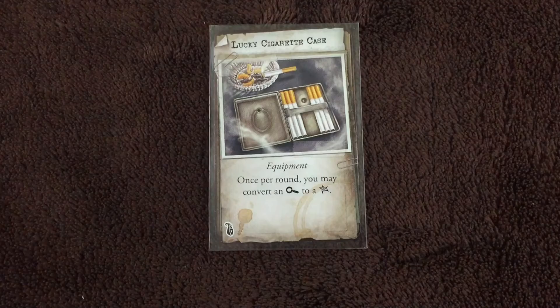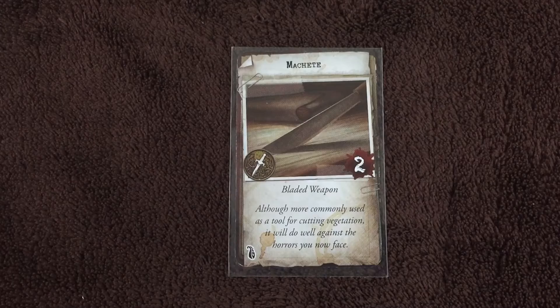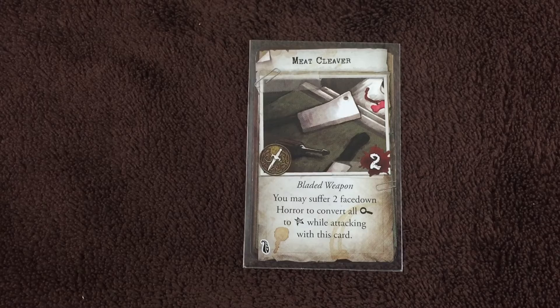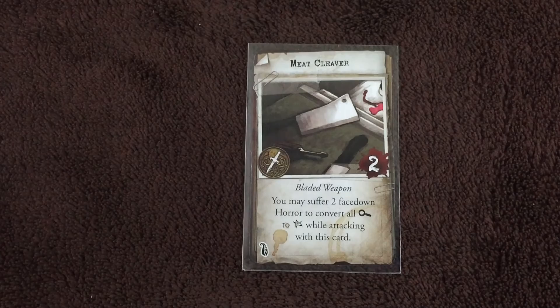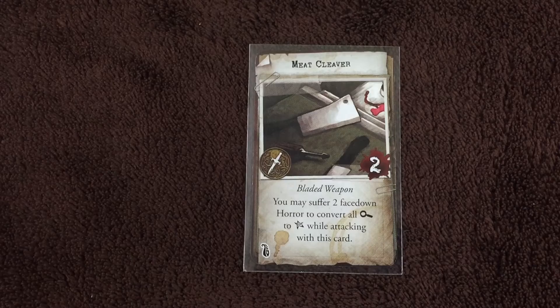Here we've got the lucky cigarette case — equipment. Once per round, you may convert an investigation symbol to a success symbol. The lucky rabbit's foot — once per round, you may reroll one die. Here's the machete — a bladed weapon with 2 base damage. The magnifying glass — roll one additional die while resolving an observation test. And the meat cleaver — a bladed weapon with 2 base damage. You may suffer 2 face-down horror to convert all investigation symbols to success symbols while attacking with this card. The axe has this same kind of ability — I like the idea that you go so crazy with it that it horrifies you at your own actions, but you're more effective.